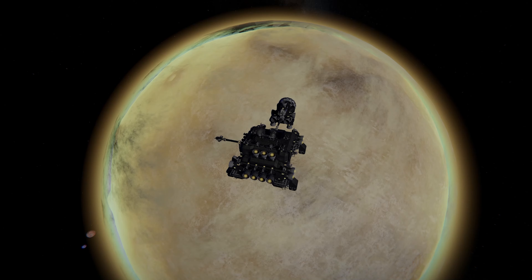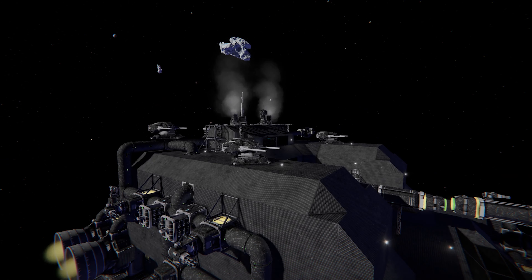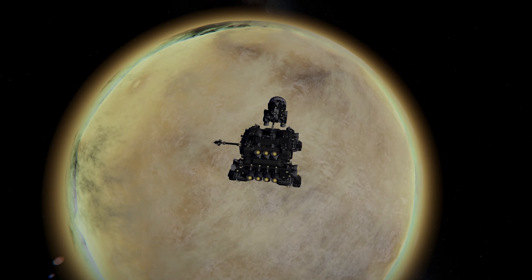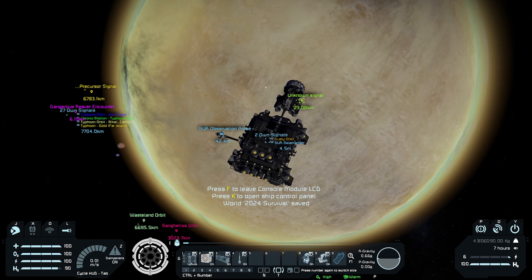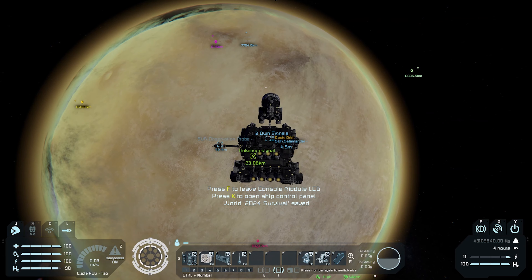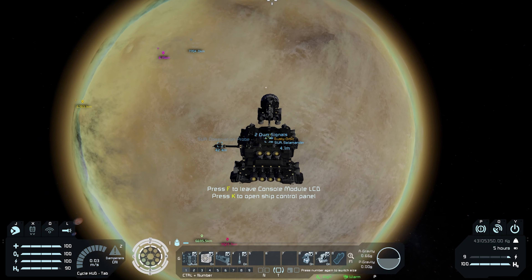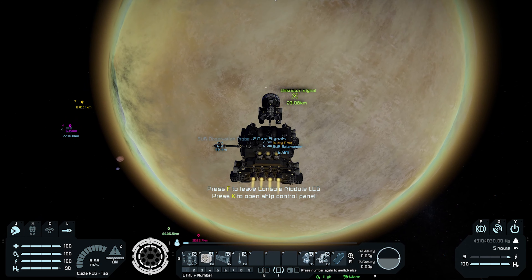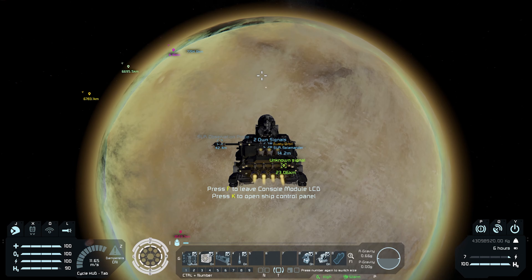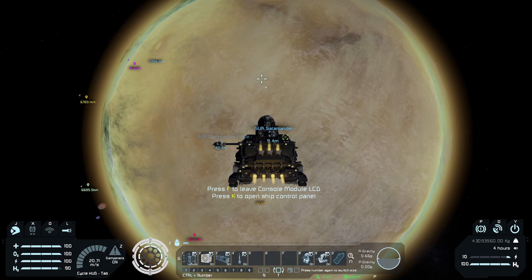Welcome back to the channel everybody. Today we are going to a planet. I've realized the past couple episodes have been a little more on the boring side, so today we're gonna go and try to accomplish as much as possible. I didn't know what the planet's called yet, so I just named it 'Dusty' for now. Once we land we'll give it a more proper name, but I want to make an orbit marker so we can return to it quickly if need be.